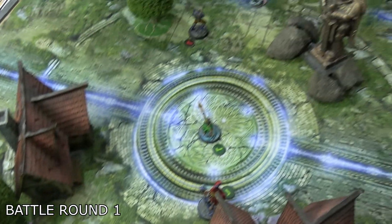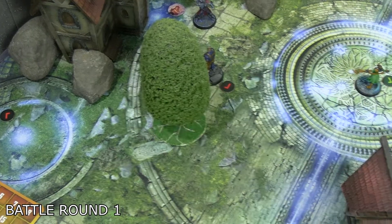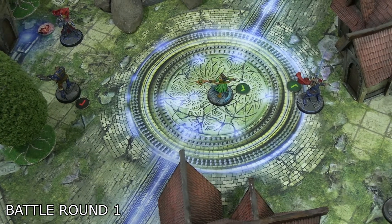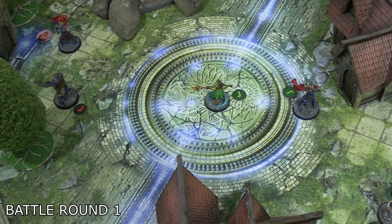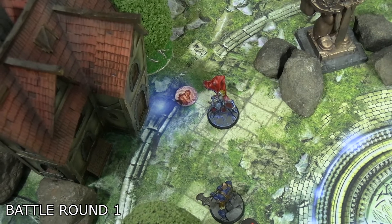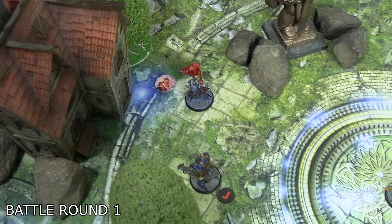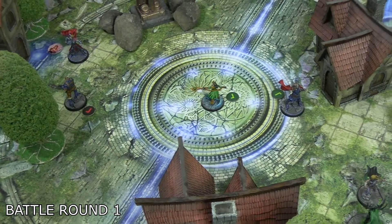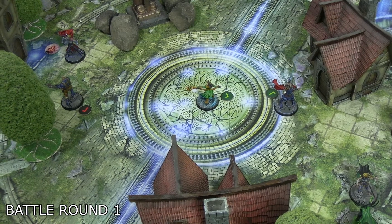Mighty Thor ended turn one. She considered moving towards the middle and chucking her hammer at Loki, but with only a one victory point difference she decided the objective was more important. She moved twice and paid one to pick up the hammer, securing two victory points for holding that witness. The victory points were too important to give up just to chuck a hammer at Loki — though I'm sure that's very fun.